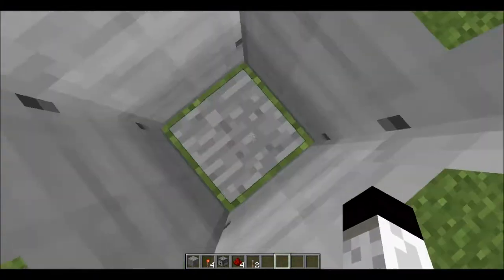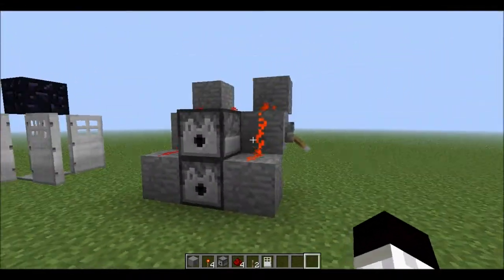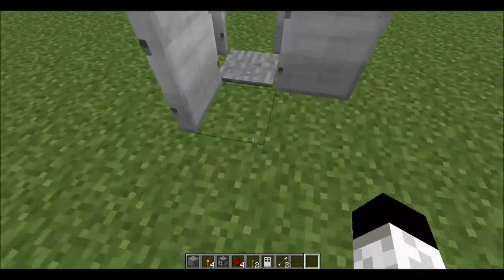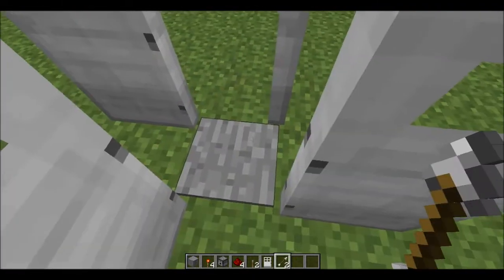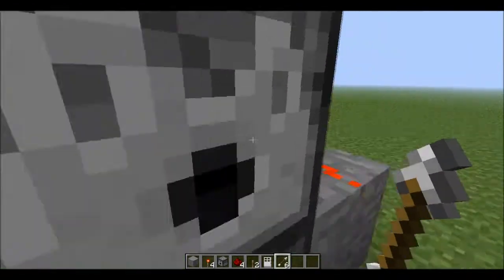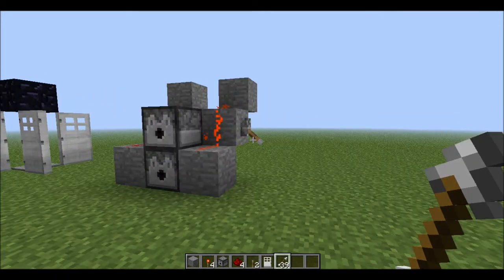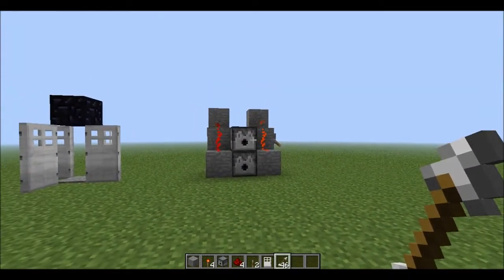So let me show you how this works — just break that and show you guys how to build it. So this is like a trap door: if you have a new friend, you just put something there. If you have a new friend, tell them to go in there, tell them there's diamonds underneath. And this here is a sentry turret — I call it an auto turret. If you press that button or the lever, that's how you trigger it.